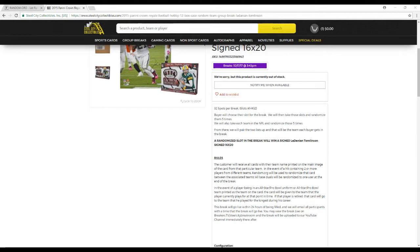All base tools will be randomized to one user at the end of the break. In the event of a player being in an all-pro or pro bowl uniform or all-star pro bowl team card, it will be given to the team that the player is currently on. If that player is retired, it will go to the team they were on the longest.